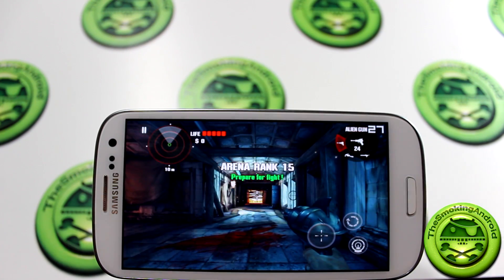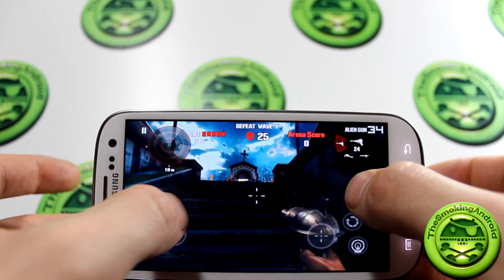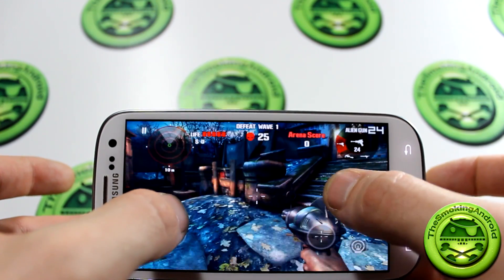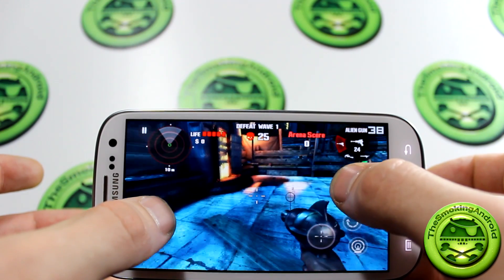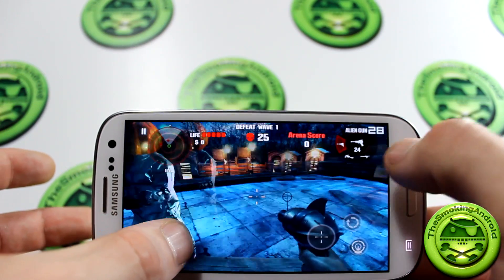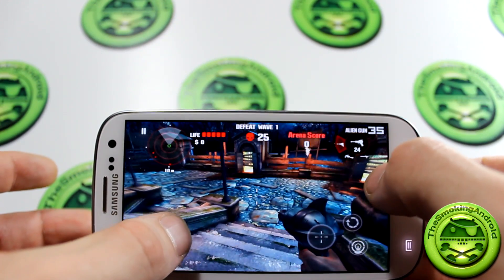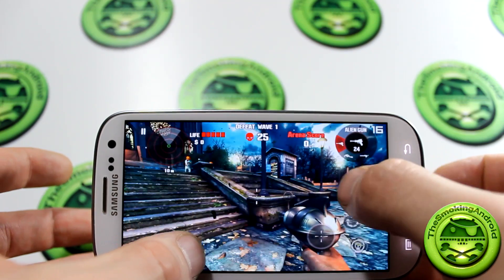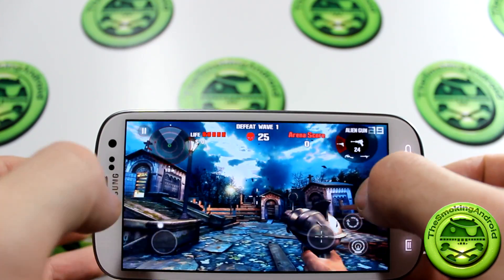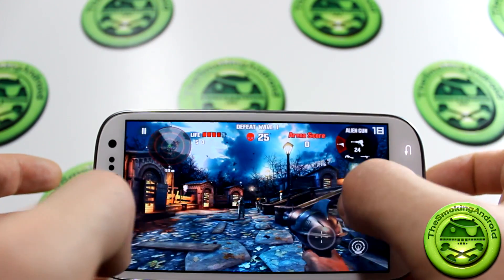All right, here we are in Dead Trigger with FPS Meter up and running. As you can see, we're around 30 to 34 and it won't go much above that. I'm not sure if that's due to the settings I have or the ROM I'm running — I'm on a CM10-based ROM and I have been having some issues with it. We're using the on-demand governor, and I don't have any GPU tweaks running at the moment. We did manage to get up to about 45, but we're certainly not hitting 50 or 60 frames per second.